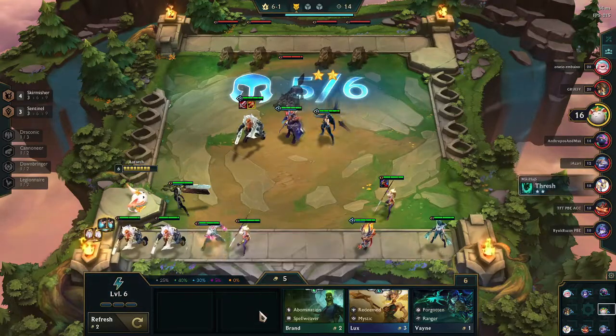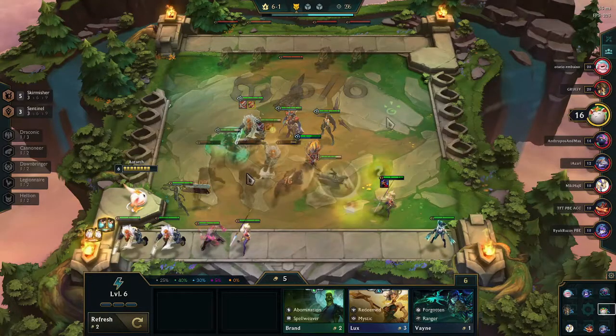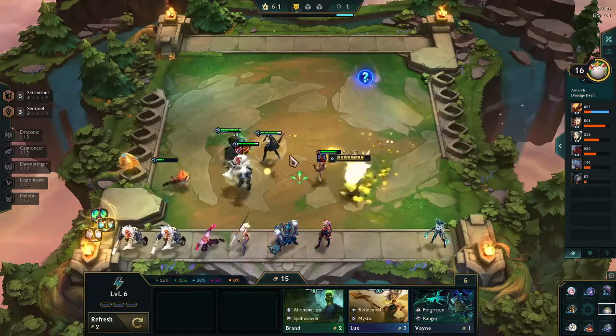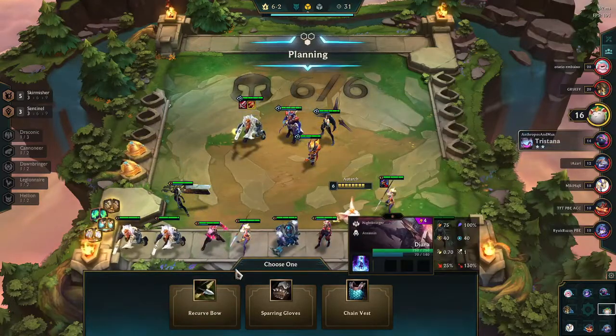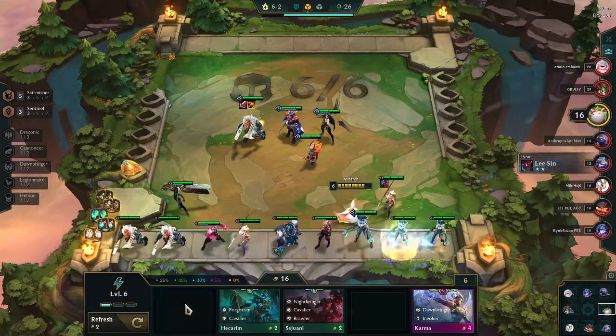I two-star Irelia, throw out Cannon, and we're up to five Skirmishers. I sold my Tristana and bought a Miss Fortune to keep on the bench, because she's a higher-cost Cannoneer and possibly more powerful. Then luck jumps in — out of a Golden Globe I get a Jax, so now I know I'm kind of off to the races.